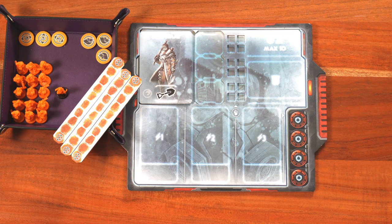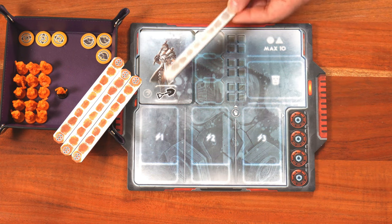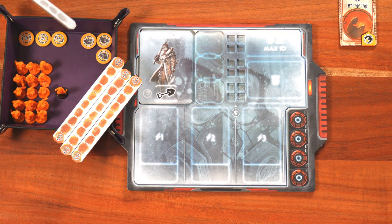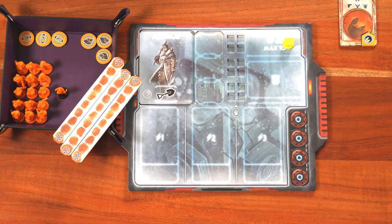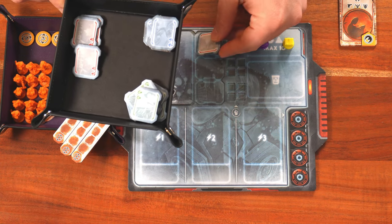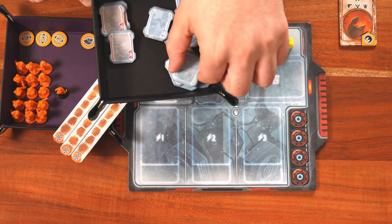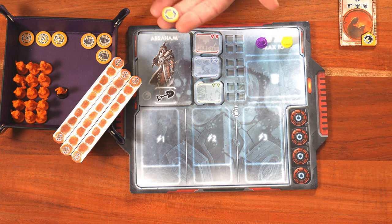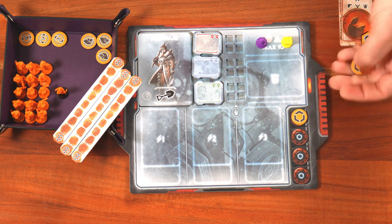Player setup is super easy. Each player takes the faction pad with their leader and all components in their color. For the Ravagers with leader Abraham, this includes eight faction cards for your hand, three bridges, refuge tokens, elevator tokens, 15 scrappers, and the leader figure. Each faction takes from the supply one technology token and one energy cell token. From the FIT token supplies, take one red FIT token, one blue, and one green. Finally, take four of your faction tokens and place them at the bottom right side of your faction pad.